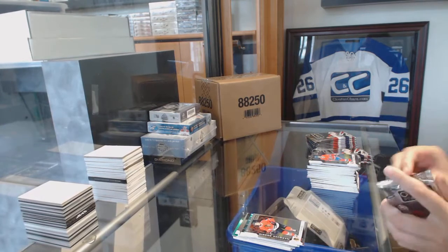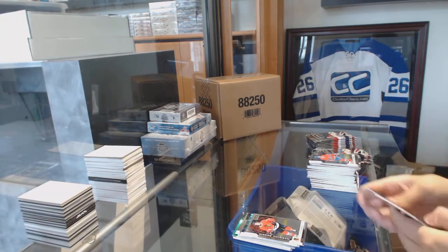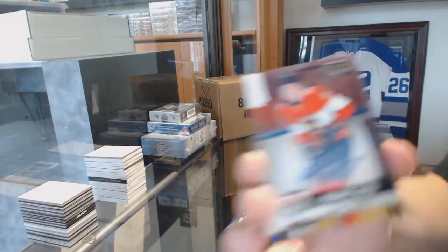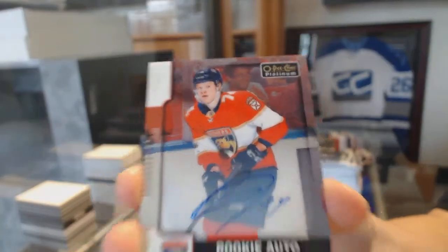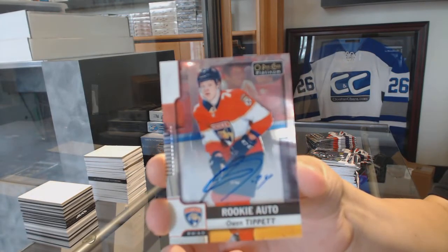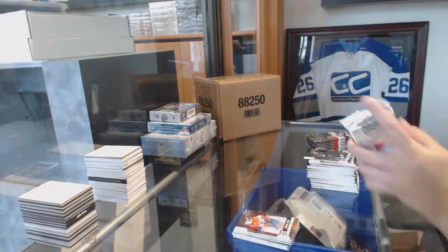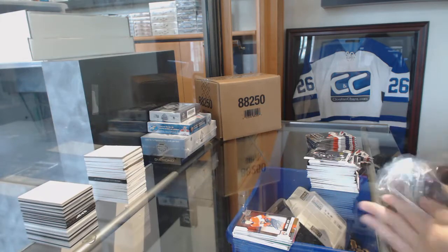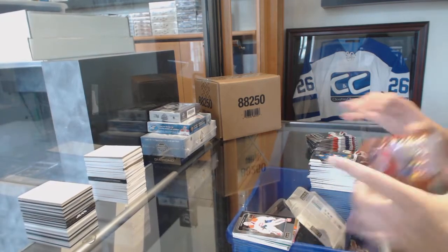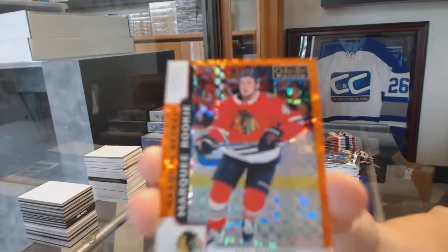And a Rookie of John Hayden for the Blackhawks. JT Compher Rookie for the Colorado Avalanche. And a Rookie Auto for the Florida Panthers, Owen Tippett — Rookie Auto for the Panthers. Carey Price Retro for the Montreal Canadiens. And a Marquee Rookie Orange Checkers number to 25 for the Chicago Blackhawks, John Hayden.